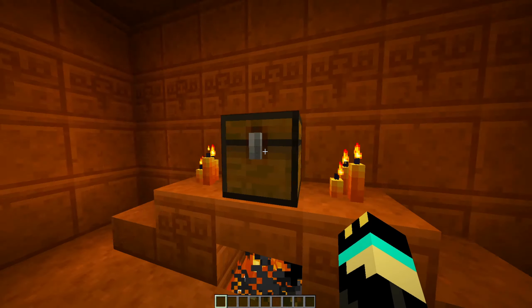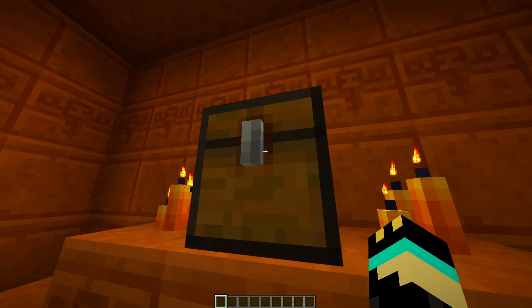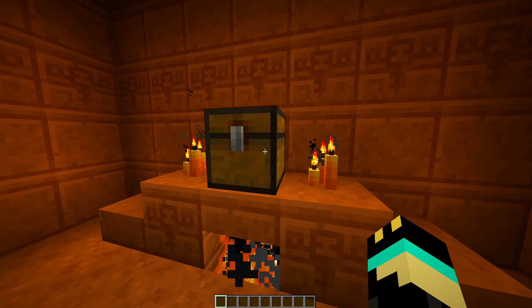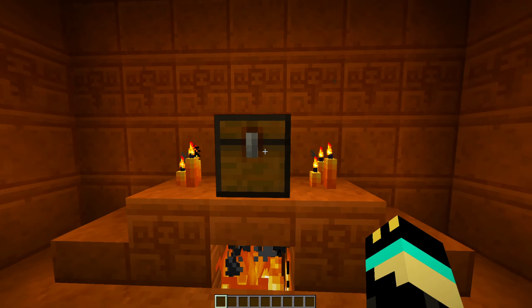I haven't even started the intro yet, but I teleported here because it was fast and convenient and it spawned me inside. This is what the temple looks like. Let's look inside the chest - wait, that's a trap chest. All right, it didn't blow up. That's good. I looked around the edge and realized that's a trap chest right after I opened it.